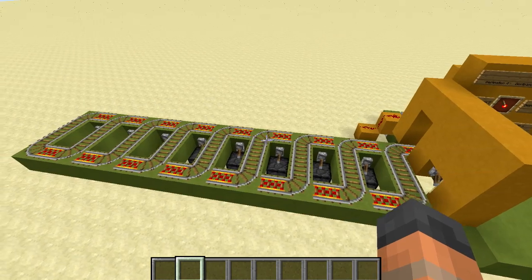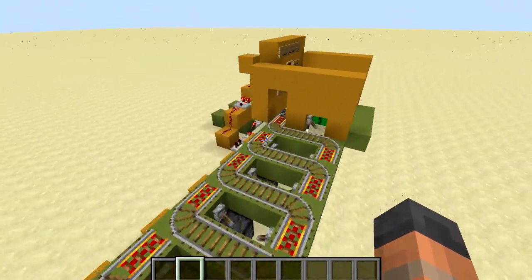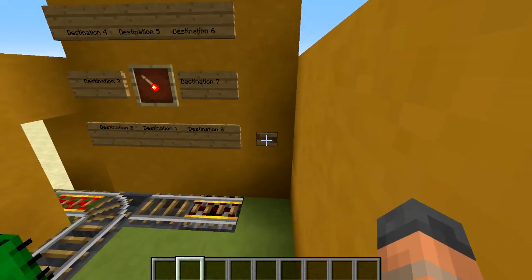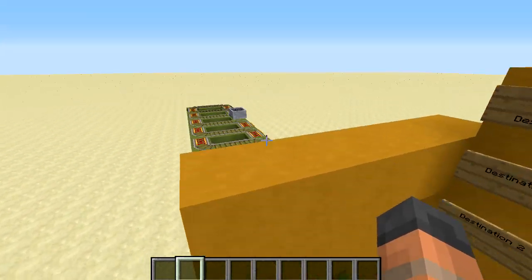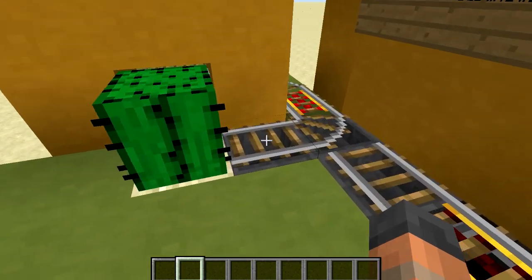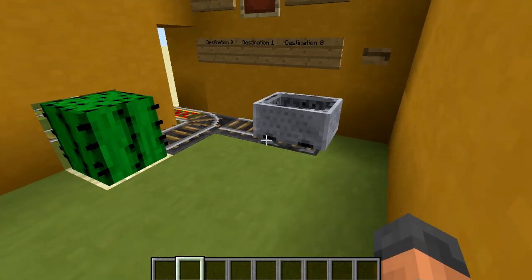This station will also accept incoming minecarts. If another minecart comes down here it will go all the way into the station where it would hit the cactus. There is a slight delay giving you enough time to get inside the minecart. When it comes back around it goes into the cactus, turns into an item, drops in the hopper and goes all the way back into the dispenser ready to be used again.